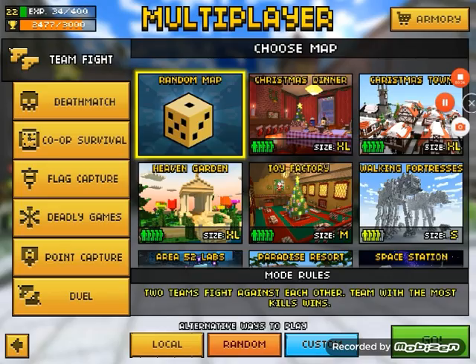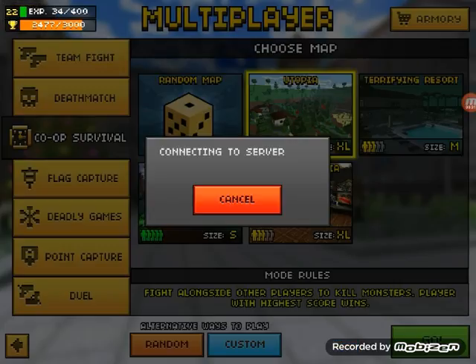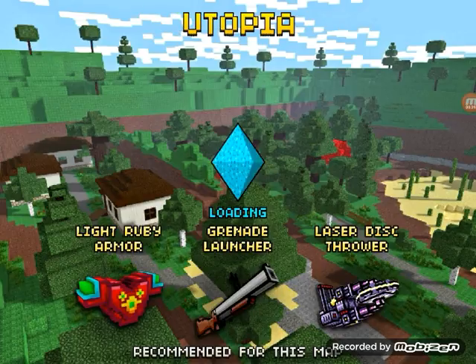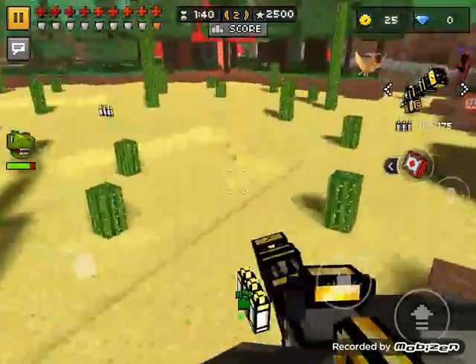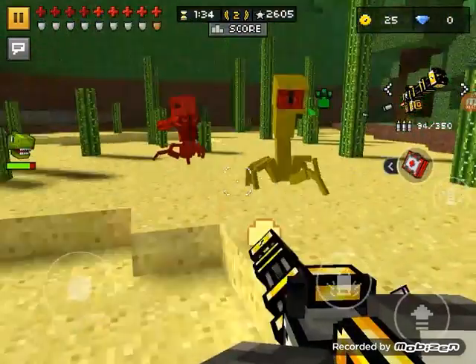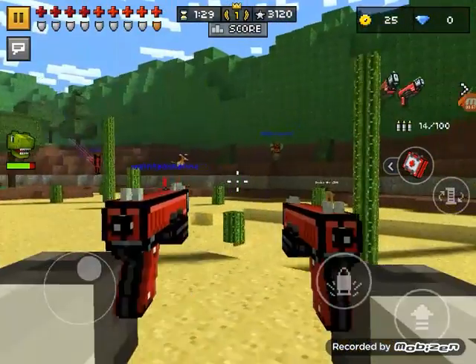So what you gotta do is go to team survival — just the cooperative mode. Pick a map and you have to come first, second, or third. I'll skip some of this because my videos are short. You just gotta play that match mode and come first, second, or third.